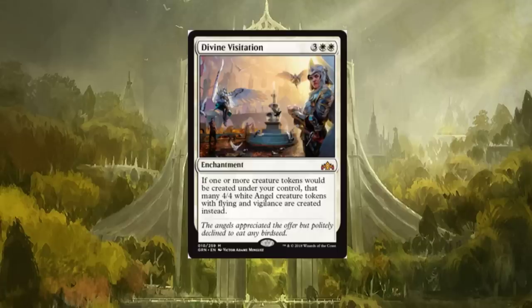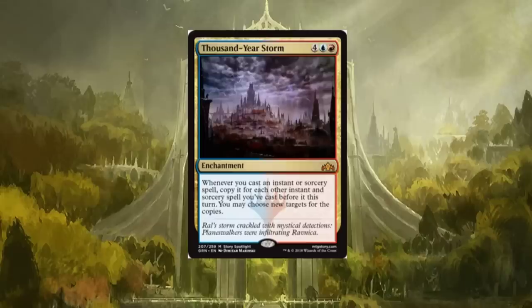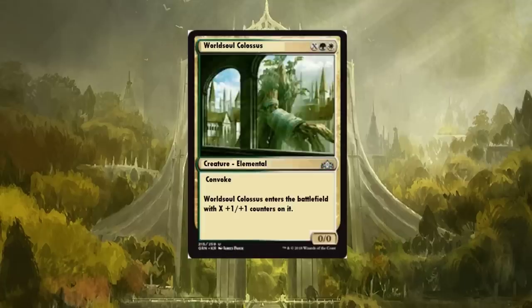Thousand-Year Storm is a six-drop for storm-style decks. Whenever you cast an instant or sorcery spell, copy it for each other instant and sorcery spell you've cast before it this turn — you may choose new targets for the copies. I don't think the copies count toward your storm count, but regardless this will see some play. It is a mythic, though being a six-drop might be a bit steep to cast for some of these red-blue decks. It's going to see play — I'll just leave it at that.